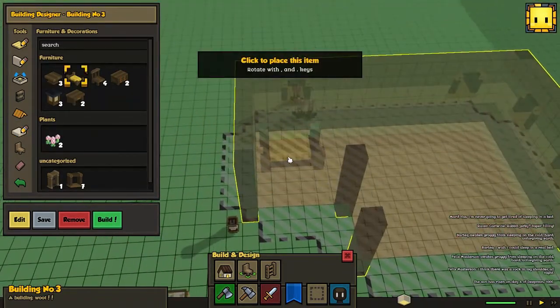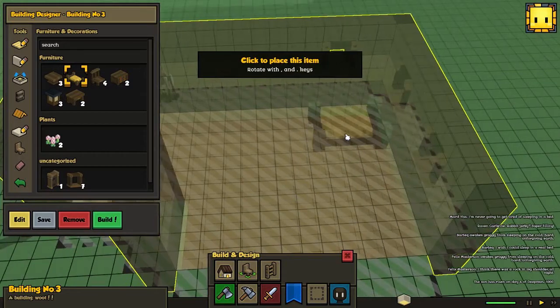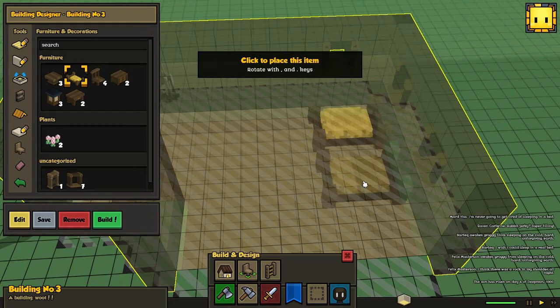We need to have some furniture in this one of course, so we gotta have beds. We're gonna place some inside - okay, that's where they enter, so we're gonna have beds at this side. This is one thing that I do not like with the current state of the game, though it's definitely gonna change over time.